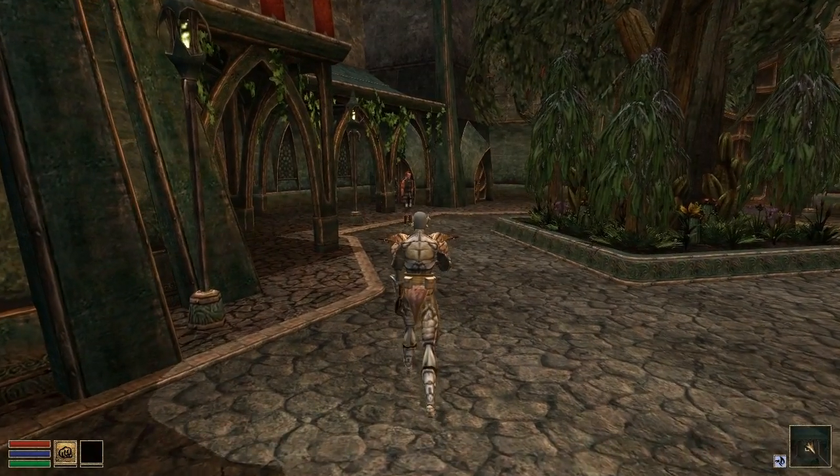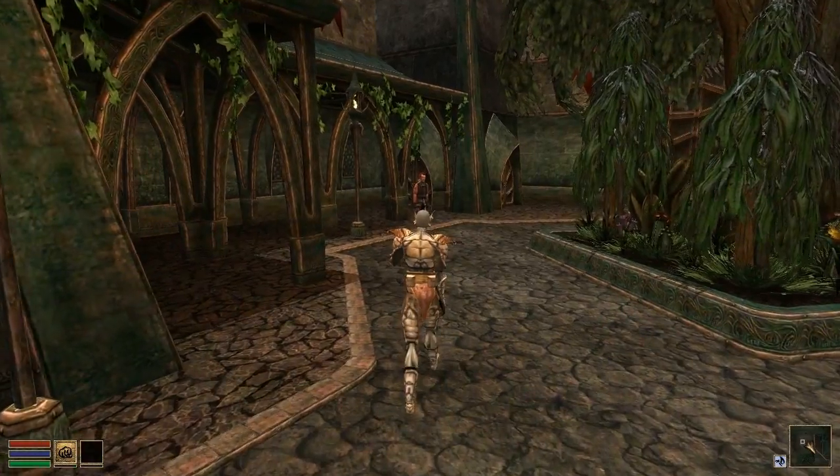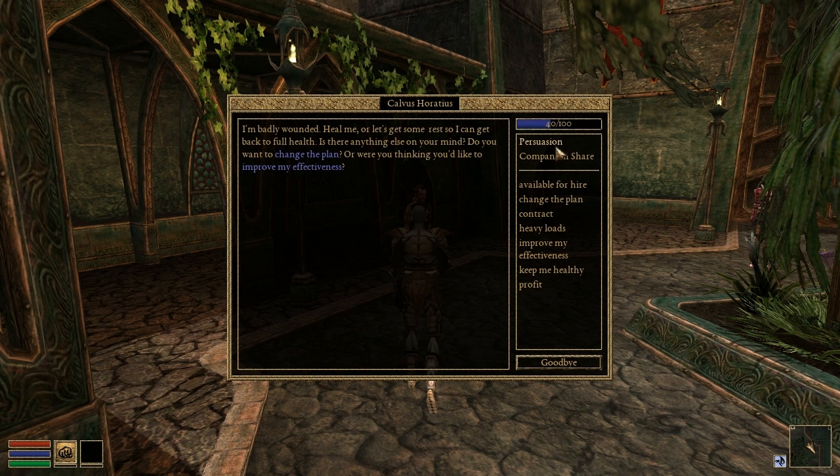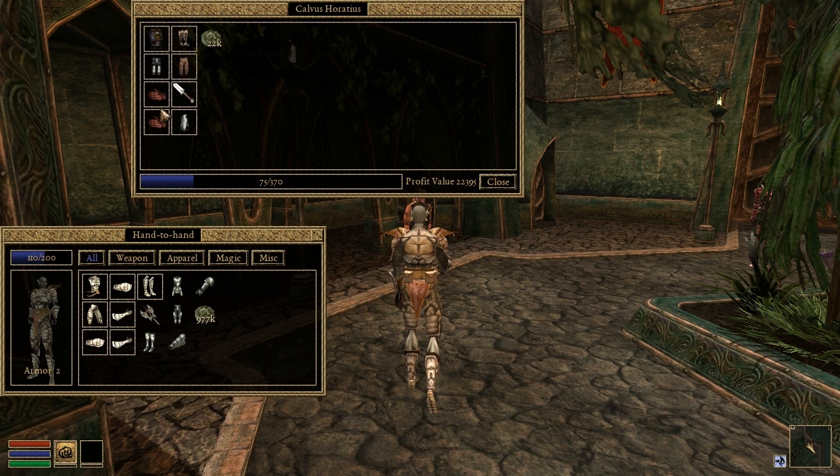The Companion Share interface has been implemented. In Morrowind's expansion Tribunal, this menu is used to access and modify the inventories of the hireable mercenary Calvis Oratius and of Companion Packrats, which you may purchase from Rurlis Mons in Mournhold's Great Bazaar.